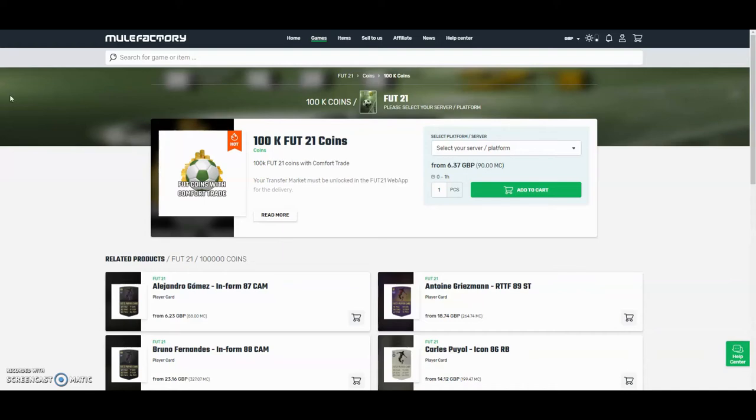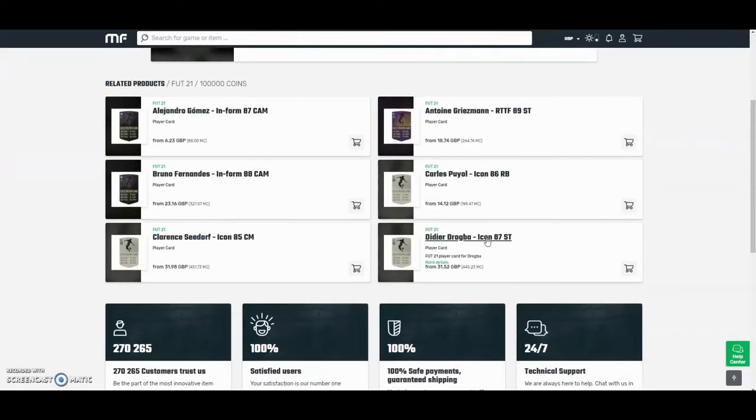The cheapest and safest coins on the whole internet - check out MuleFactory.com and use the code OWENFIFA at checkout for a discount. They have a hundred percent safe comfort trade and they also do lots of different deals with coins and different players. Check them out, there's a link in the description.